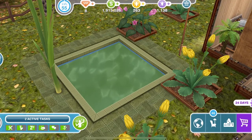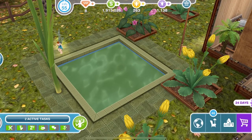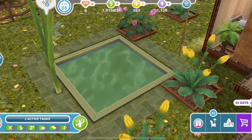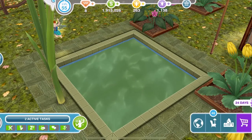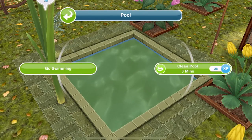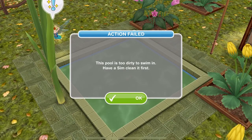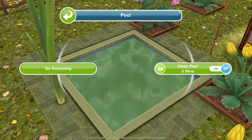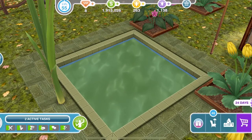When you place a swimming pool in your town it will be a nice blue colour, but if you don't clean it it will turn this horrible green colour. If you click on the swimming pool with a sim and go swimming, it will say 'this pool is too dirty to swim in, have a sim clean it first.' To clean the pool, click on it and select clean pool — it takes three minutes.